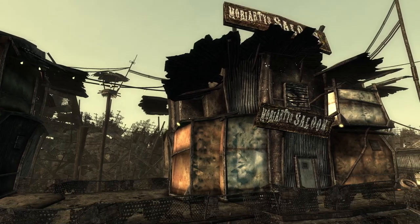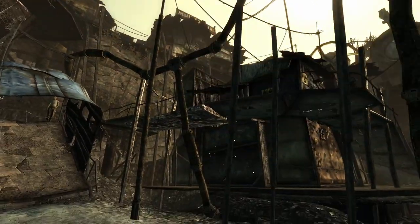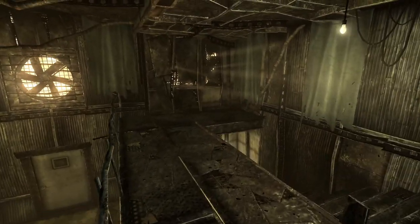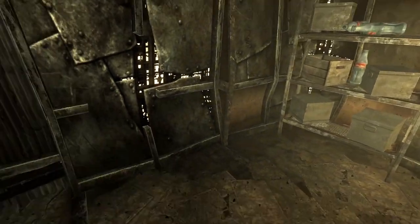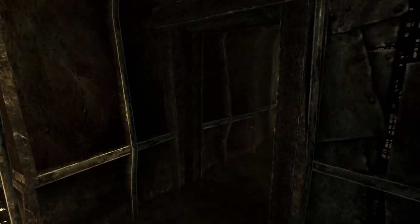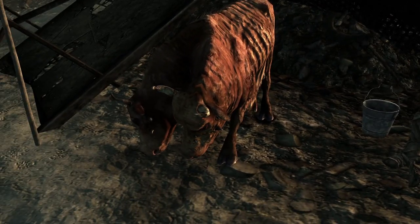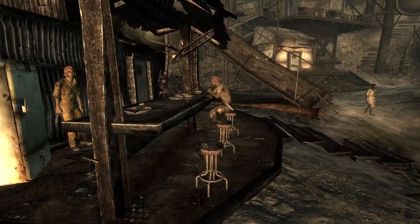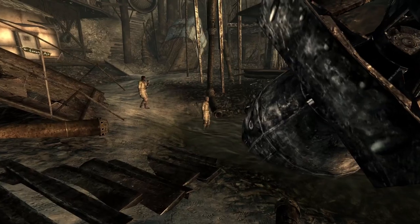Everything looks run down here. Buildings are built with what looks like thin pieces of sheet metal, water pipes go every which way, and the wall looks like it's ready to fall apart. The insides of the houses don't look much better — the floors, the walls, the furniture — it all looks like it's on the brink of turning into dust. Homes on the surface don't have many decorations either. I feel kind of sad when I look at Megaton. People around here are just trying to survive. They have to worry about raiders, water problems, and the giant atom bomb potentially exploding. I guess that would be life after the world nearly ends.